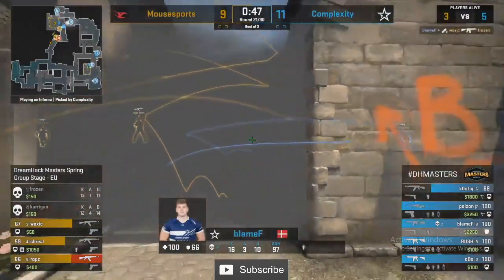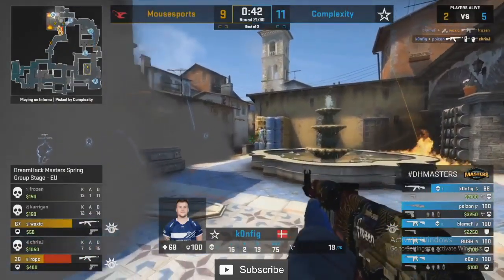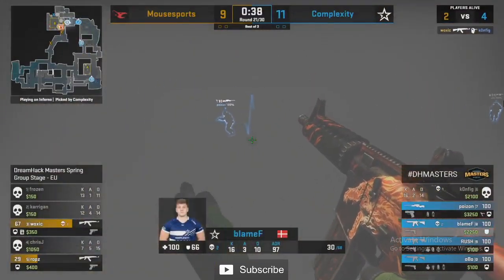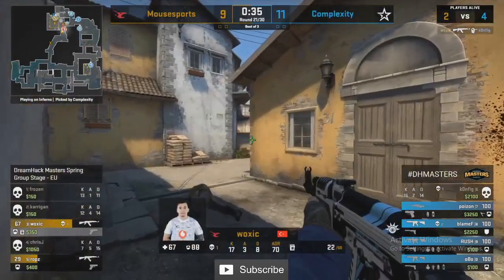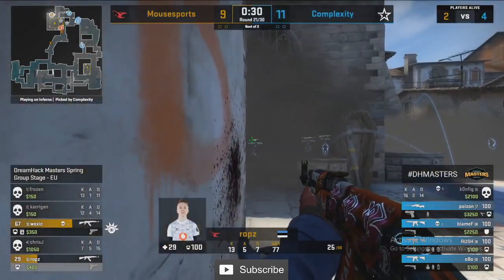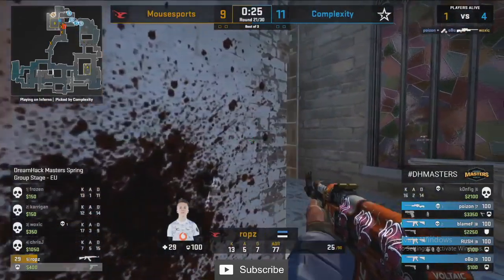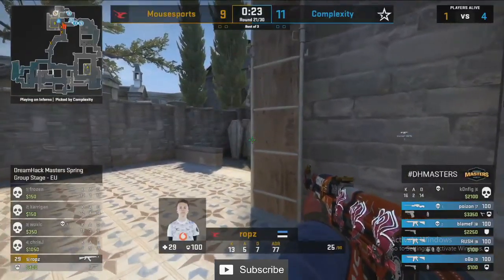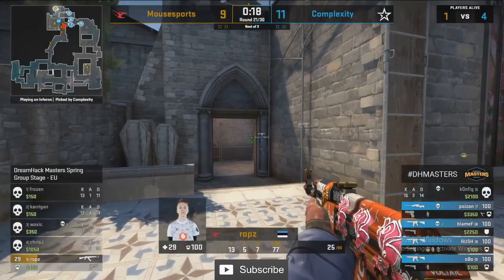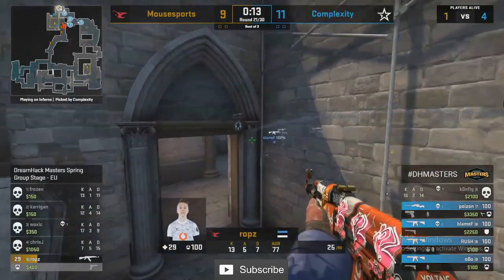This molotov has already done a great job of denying the B play — cut the offensive in half and everyone's hung out to dry at banana. Blame F not getting the flash through but gets whited by his teammate, falls back and sets up for the retake. Woxic takes it back to banana, tries to cross now that the smoke has faded. Rops not even given a bomb plant in this one and a 1v4 with 15 seconds left — feels too good to be true, and that's because it probably is.